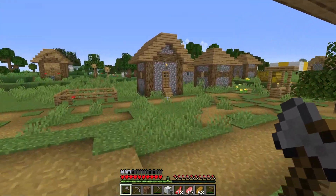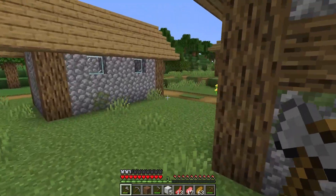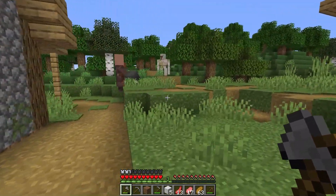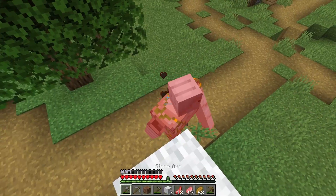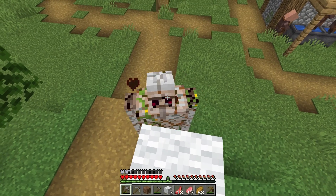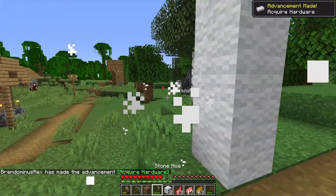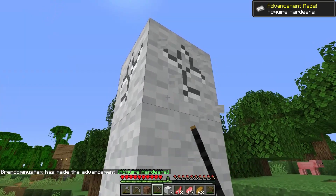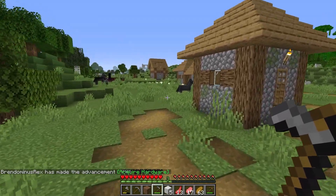I think first we should kill this iron golem over here. I think it's like right here — yeah, there it is. We kill him. Okay, we got some iron. There we go, we got four pieces. That's good — we can make an iron pick with that. And there's tons of horses around here.